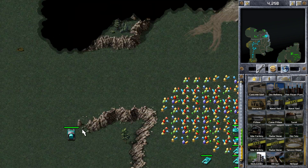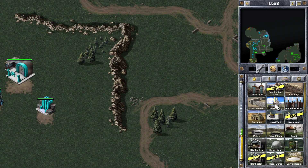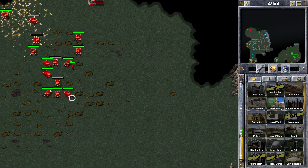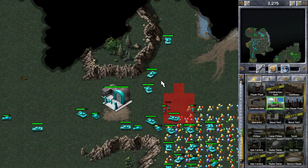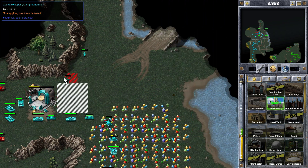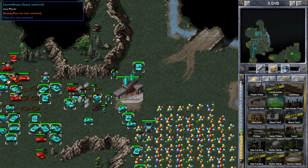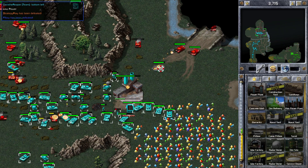I'm building my information centre now, and I've built my radar dome just to give me a bit more visibility. The information centre will give me satellite, which is one of the big advantages of picking Allies. Now I'm building this third ore refinery on the gem patch. We can see that Red are coming down with some heavy tanks — they look a bit outnumbered at the moment. It looks like they're going to go for the construction yard. I've got that ore refinery down, and I've got quite a good defence to the left. But Red are coming from the right as well.